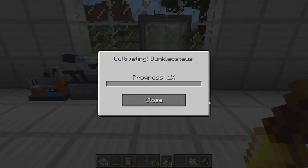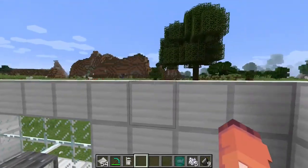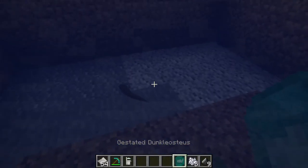So let's go ahead and put this in here, and it will tell us our progress, and I will come back once it is done. Once it's finished, you will have your gestated dinosaur, and you can take it and go and place it in any water source, and there's our baby dinosaur.